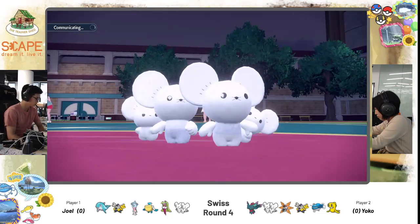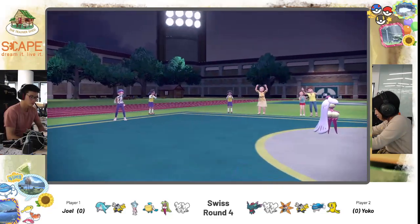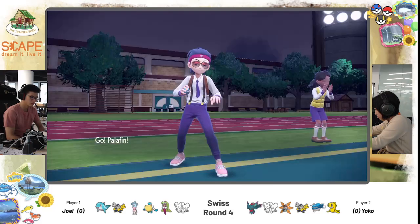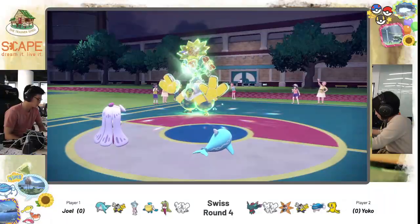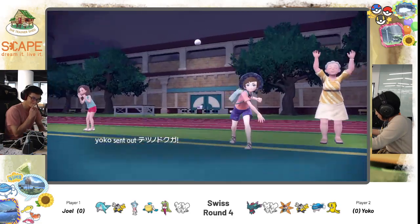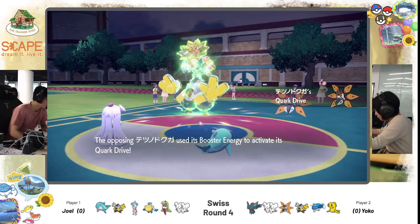He was probably wanting to sweep under Trick Room with Iron Hands and Hatterin, but Yoko called it perfectly and severely damaged the Hatterin before it could do real damage. He's bringing in Palafin now, but it's not in Hero form yet — it's going to be vulnerable. It's going to switch out. It feels a bit late because with Iron Hands being dead, if Yoko picks up a KO here, he can't even switch to Hero form at all.